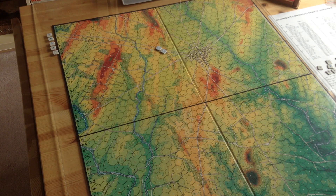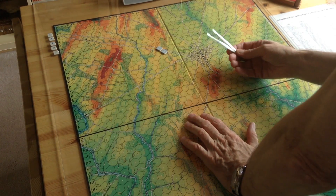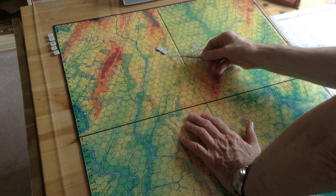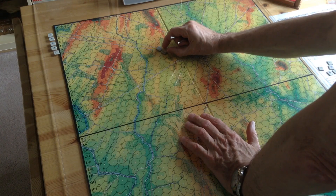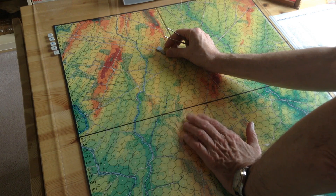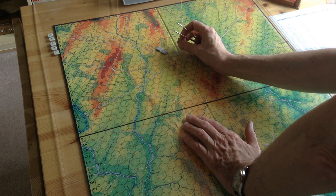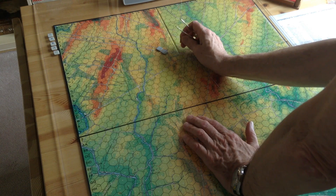I'm going to photograph the game as I play it with one-hour intervals and we'll see how it goes. I'm not going to try to explain the rules — you'll see that in the formations. If you've got a column marker on it, you're in column, and if you put a battle line marker on it, you're in battle line. For the cavalry, the battle line procedure is slightly different, but you'll see that in the video.